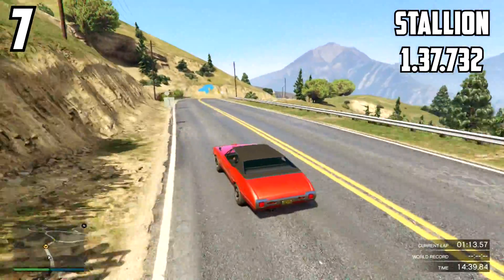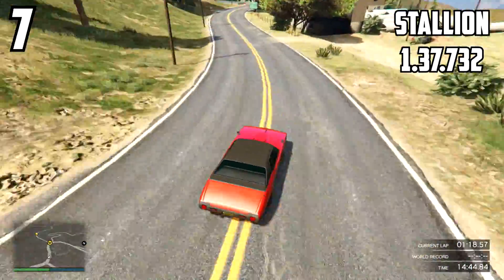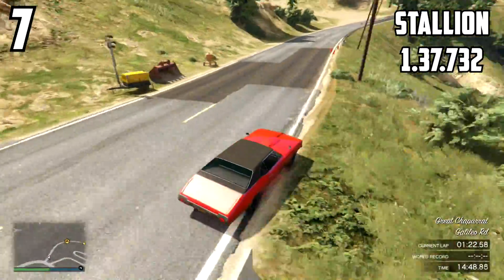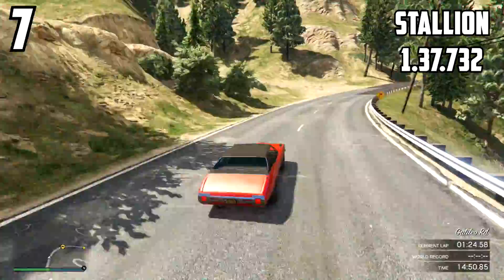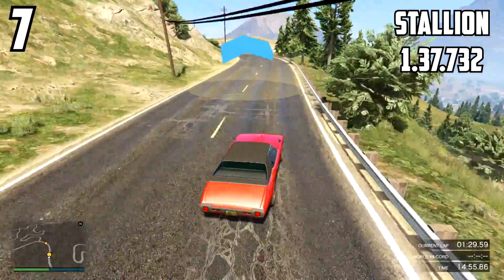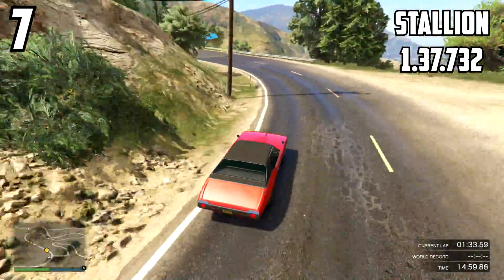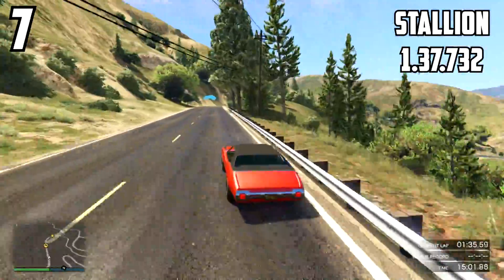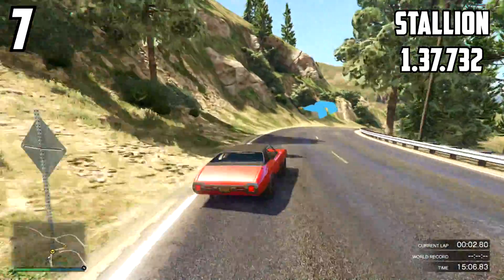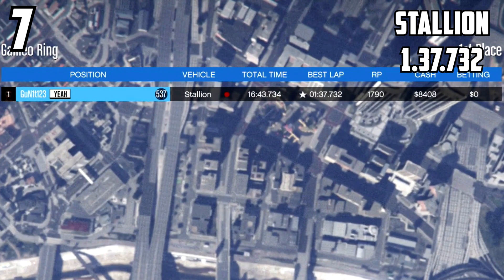A 1:37.732 is understandable because of the similar driving style to the Gauntlet but with slightly more available from it. It's really nice to see these two together as they don't have spoilers, and multi-class racing with the Gauntlet and Stallion should be interesting. The Stallion is slightly less rigid than the Gauntlet and more comfortable for consistency.